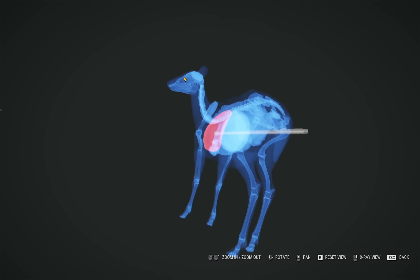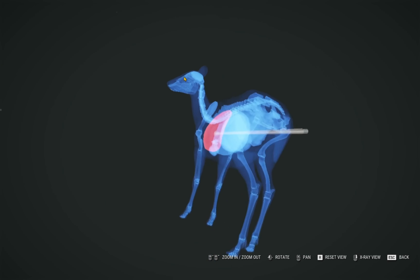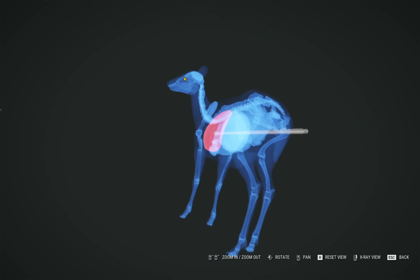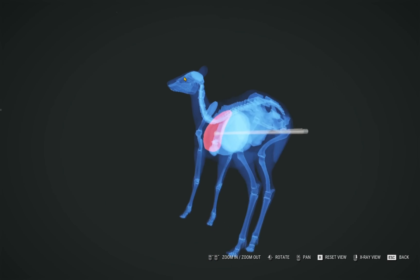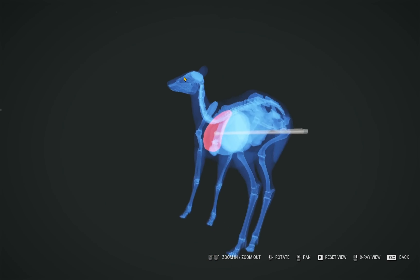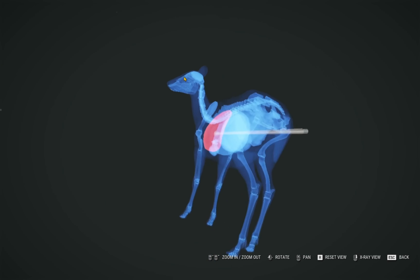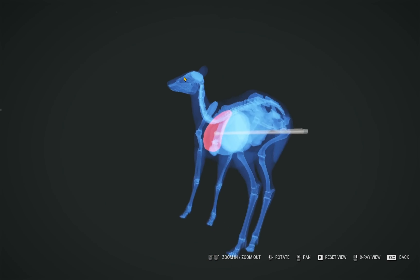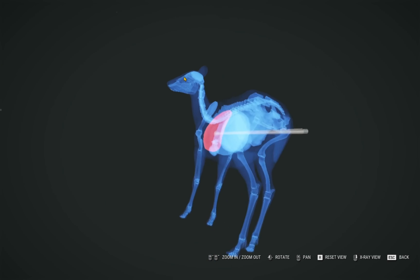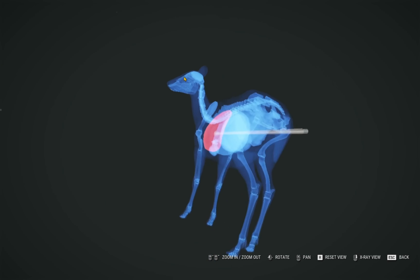We'll go ahead and go into our inventory and see what weaponry we've got. For our sniper we've got the Ranger 243, and for our shotgun we've got the Kavasham Steward 12G - a 12 gauge. For our revolver we have the Fokoso 357 Magnum. Then we've got some binoculars, a Road Deer Caller, a Deer Bleat Caller which mimics the mating call of a deer, a Predator Jackrabbit Caller which can call in any predators acting like an injured prey animal, and some scent eliminator.